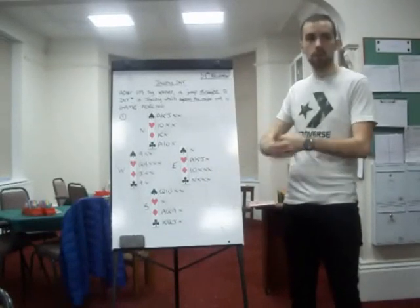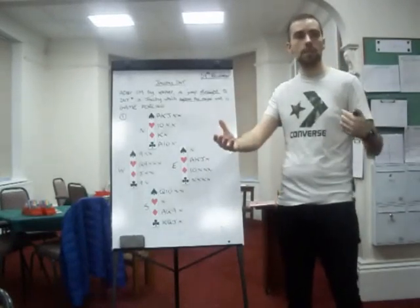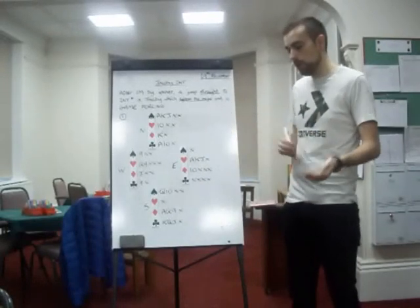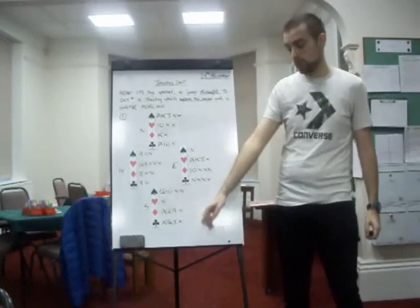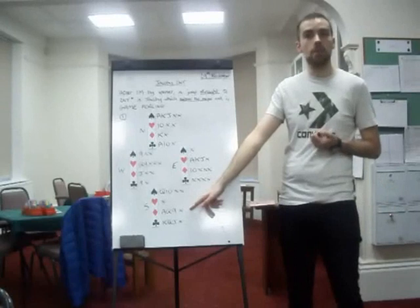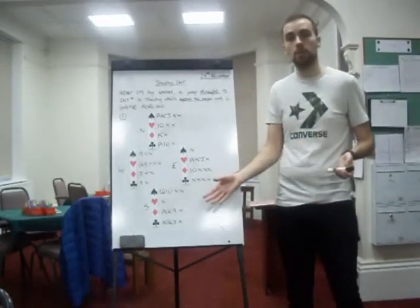Because instead of going two no trumps, you have to go to the four level, which means you have got no room to control bid — so it's go for slam or stop. Because I think this hand is fairly control heavy, you've got second round control in diamonds, two no trumps is a perfectly reasonable bid as well.